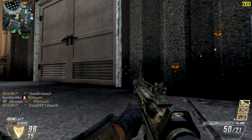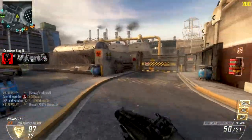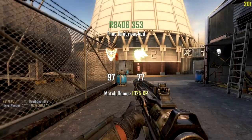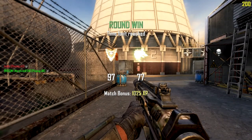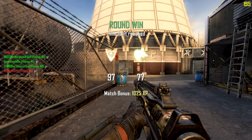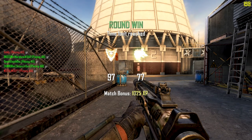Just run a silencer on this class — I don't need anything else. It's a well-rounded class with a big 50-round mag, so I don't need fast mags either. Just a silencer and that's it.